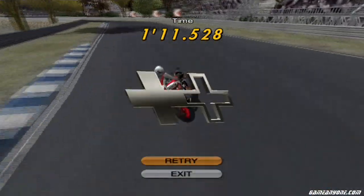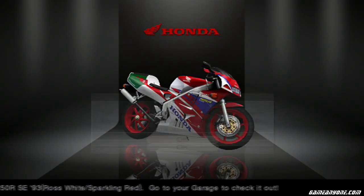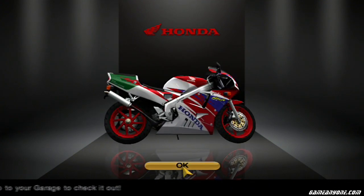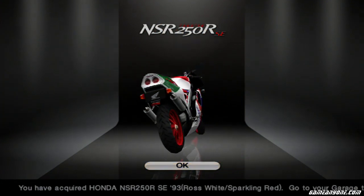Got disconnected from the chat — that's weird. Anyway, here's our NSR250RSE. That's a lot of letters and also numbers. I like the look of this thing. Looks cool.